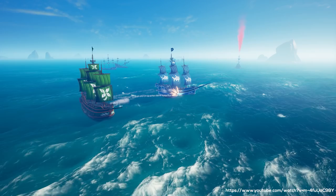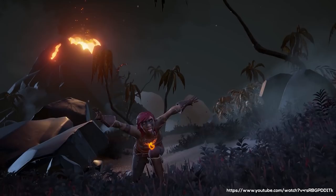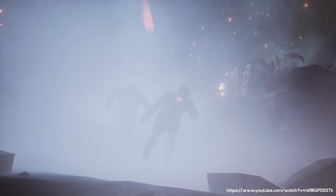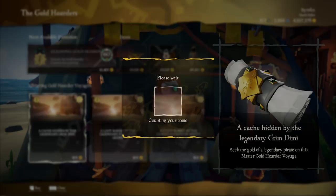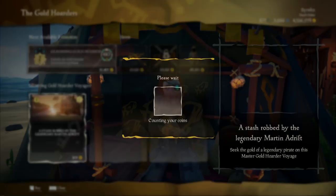You could sink other players and take their loot, but that time could be spent doing voyages for potentially better loot. If you dislike Devil's Roar, use normal voyages; if you enjoy it, ashen voyages give faster reputation and more gold. For Gold Hoarders, buy as many voyages as possible, vote, and look for islands with X Marks the Spot. Keep extra voyages in your inventory so you don't need to sail back to an outpost just to buy more.